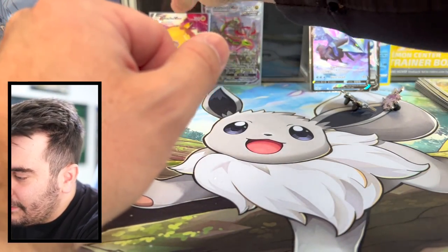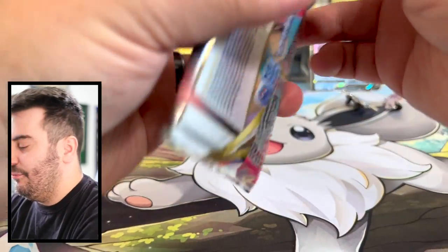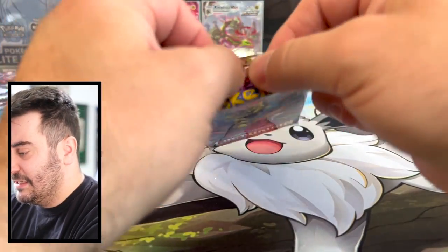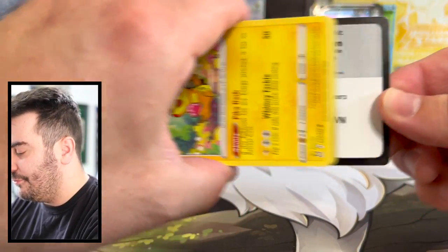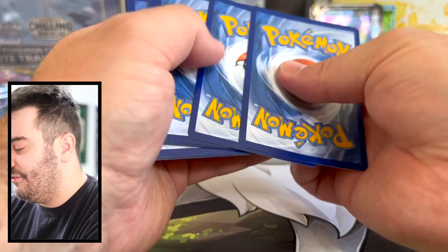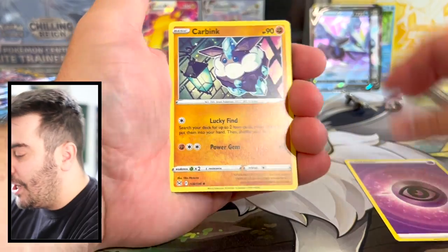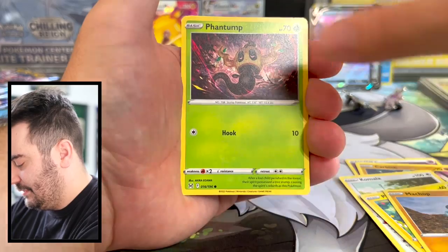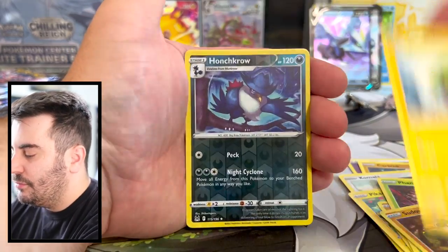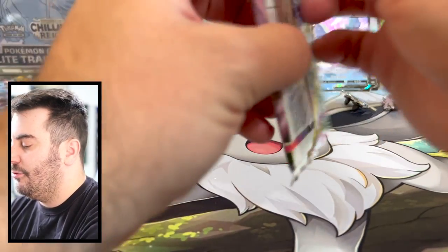I'm going to put him next to Rayquaza. We've still got five Lost Origin packs here. I want Pikachu with Red looking for directions — I love that card, the artwork is so nice. And Pikachu on the ground cuddled up — I still think it's May. I should have looked it up. Sudowoodo, Honchkrow, and that greedy squirrel again — we keep running into that greedy squirrel.